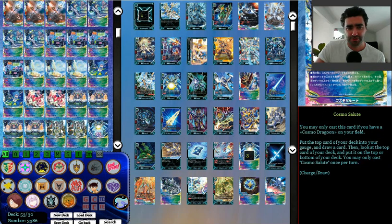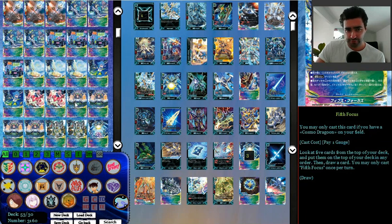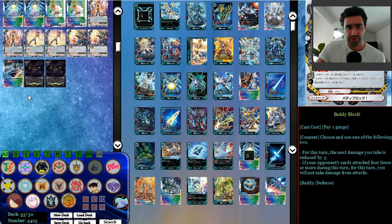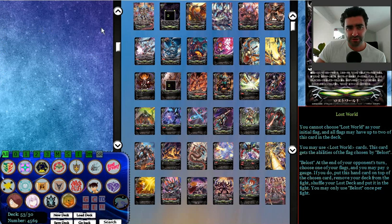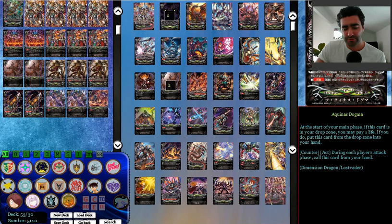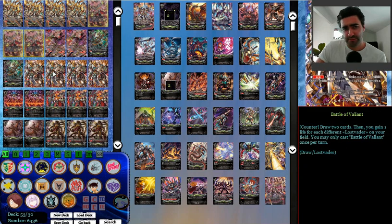3 copies of Cosmo Cat Protection - also a new card - 2 copies of Star Believer, 2 copies of Cosmo Hill Protection, 4 Fifth Focus, 2 Cosmo Salute, 3 Shining Rain, 2 Lilac, 2 Grace, 2 Veil, 2 Buddy Block, 1 Space Agent, and Lost World. I find Lost World is to each person's own personal preference - you can tailor them to certain decks, and I don't think this deck really needs anything specific.